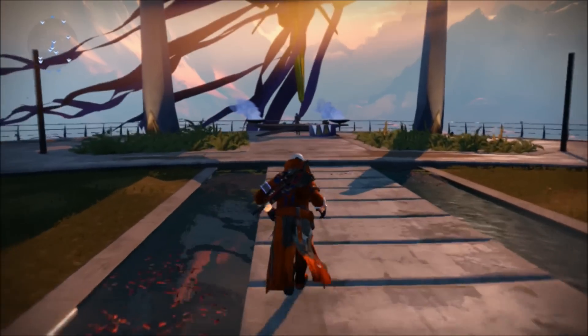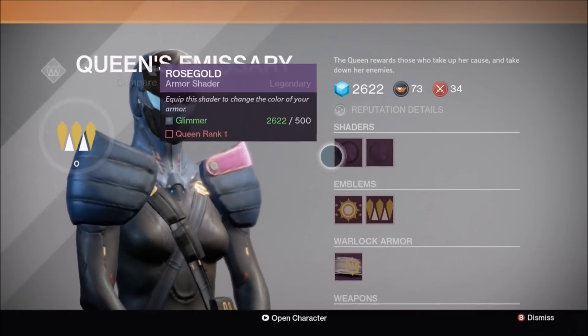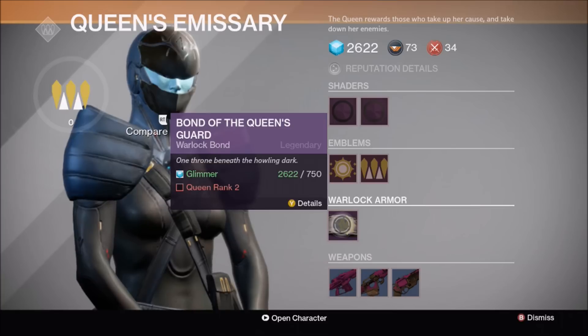What this is, is something comparable to the Crucible Quartermaster or the Vanguard for your specific class. You can buy like shaders, emblems, specific class items — like for me it's a Warlock Bond — and special weapons.